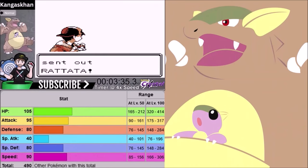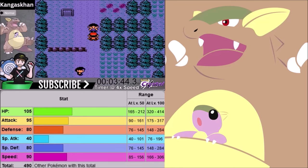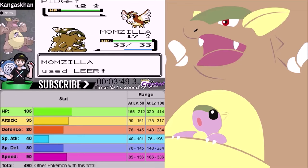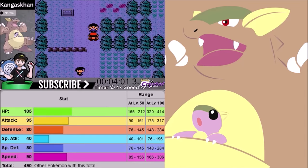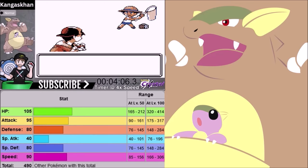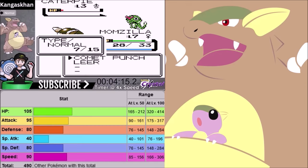Let's go over the stats of this Pokemon. Kangaskhan starts off with 105 HP, Attack is 95, Defense is 80, Special Attack is 40, Special Defense is 80, and Speed is 90. Every stat with this Pokemon is solid, if not good, except for Special Attack. Our best stat is HP, followed by Attack, Speed, and Defense — Special Defense is also 80.